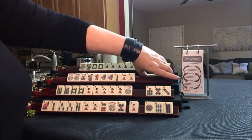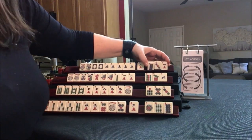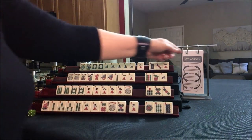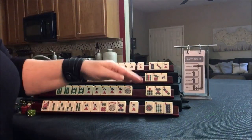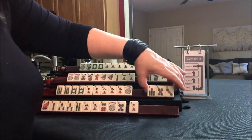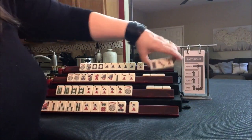Let's pass the 7 bam to get a full pass. No keepers — we got the 8 back. No keepers. That was second across. Now we're going to do last right: east passes to south, south to west, west to north, and north to east.